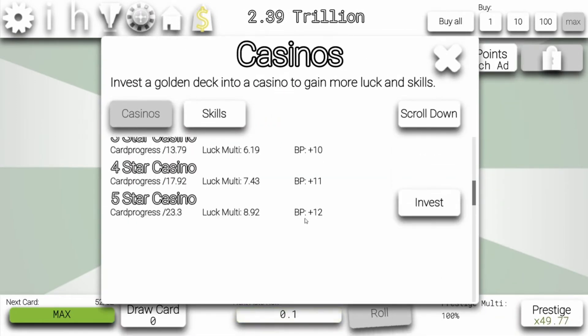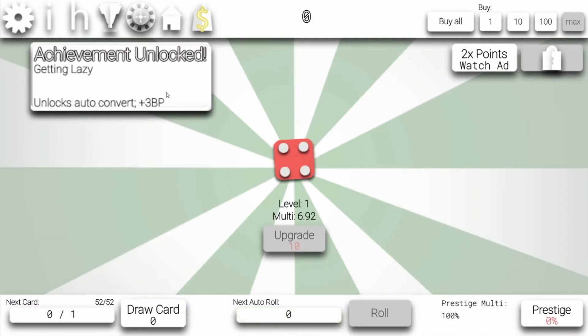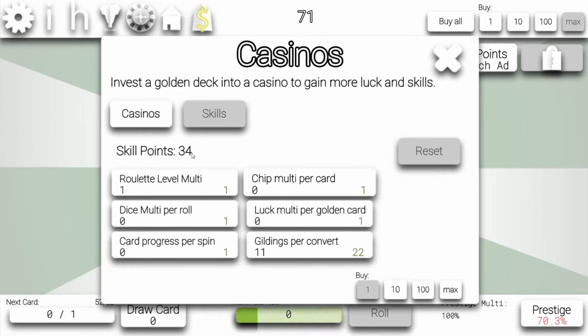Casinos — let's buy the 12th casino. Now we have the auto-convert. Yay, getting lazy. And the skill points — yeah, reset. Finally. So, this to 11. Perfect. It's a 33 that we are over. What can I do with that?